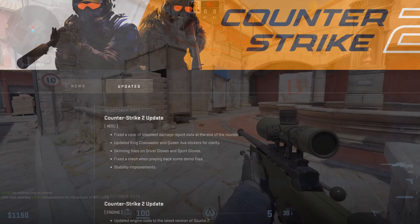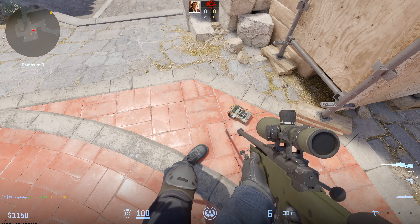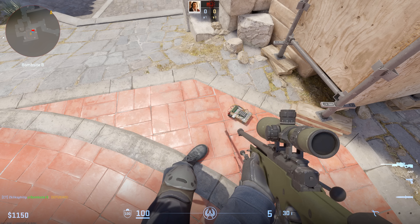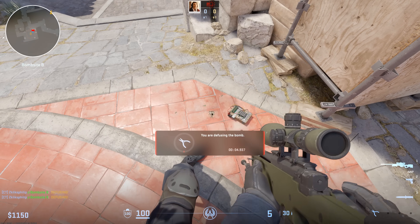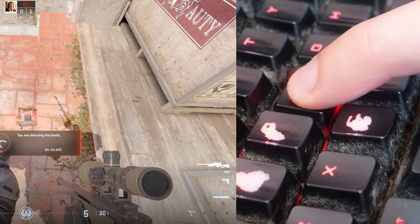CS2 has got a few updates recently. The visible one it's received is this: when you're defusing the bomb, your weapon's viewmodel lowers. Stop defusing and it rises again. But there's a gameplay change with this as well, because while your gun is lowered, you can't shoot.